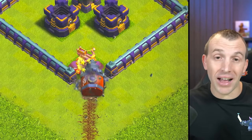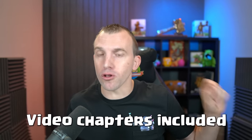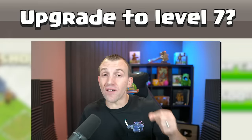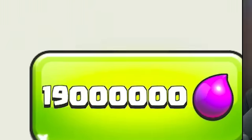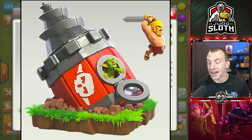Let's first talk about the Battle Drill — how you unlock it, how it works, and strategy for it. At Town Hall 15 you will be able to upgrade your workshop to level 7, costing 19 million elixir with an 18-day upgrade time. This gives you the Battle Drill at level 1.